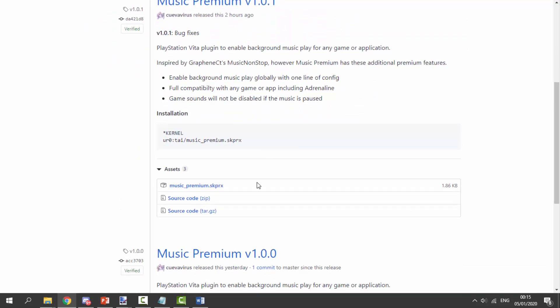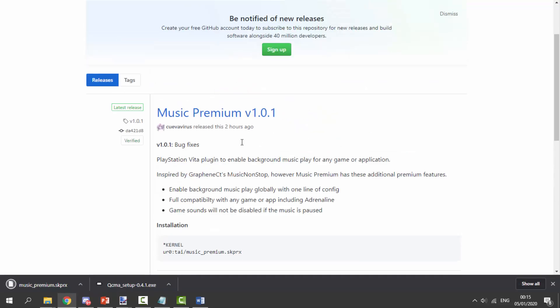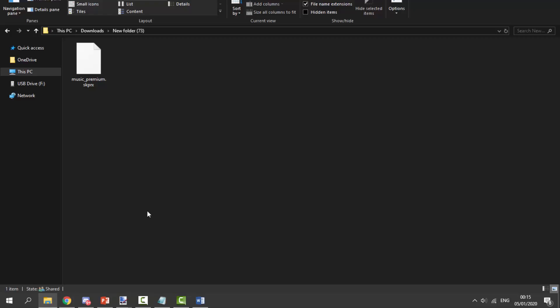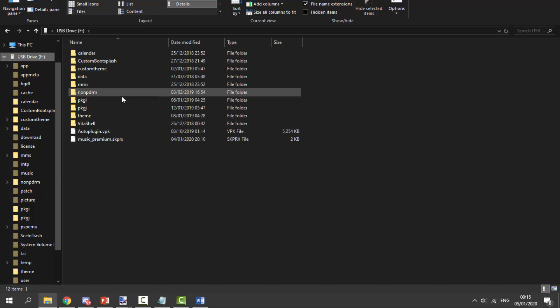All you want to do is scroll down and get the .skprx file. If there's a newer version when you're watching this, make sure to grab that. The installation is very simple - we need to put it into the uro/tai folder and then add it under the kernel in the tai config.txt file. Go to your downloads folder, find the plugin, and drag and drop it onto the root of your PS Vita.